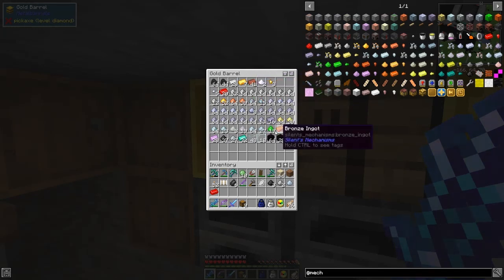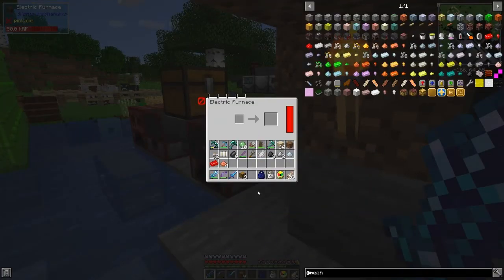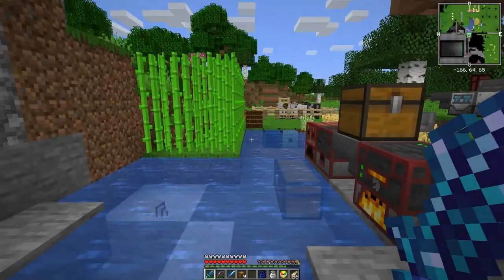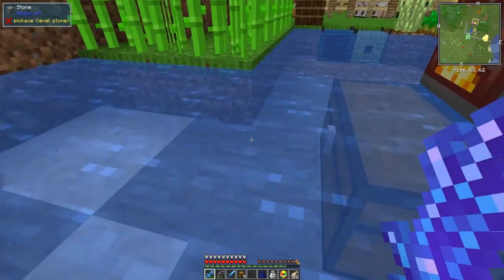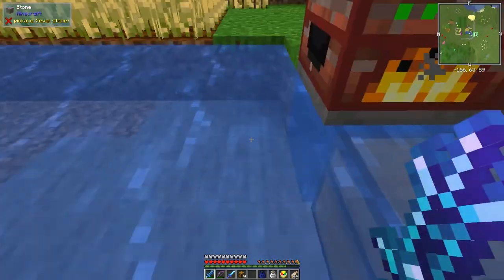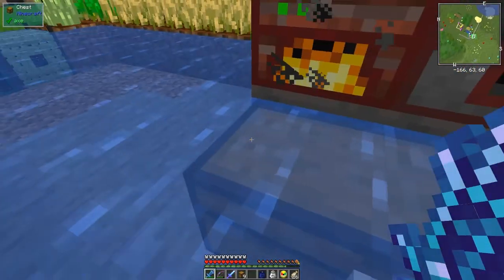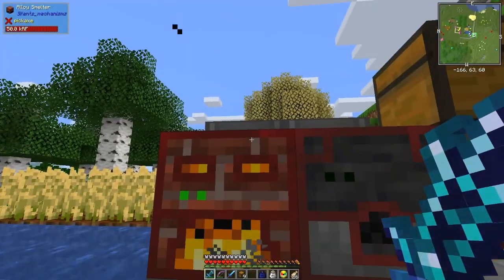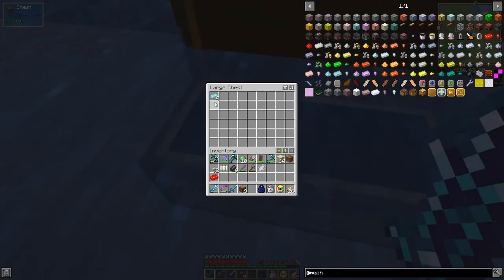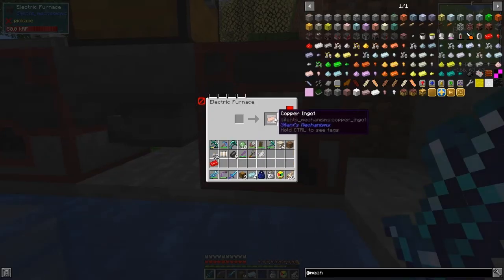I forgot about bricks last time. We need to get these copper smelted up — no big deal, we'll shove those in there like that. We also need to get the alloy made. I've put a hopper underneath this so the items should end up in this chest, whether I'm grinding, crushing, or alloying. Yep, indeed they have — so we've got four of those and four copper.